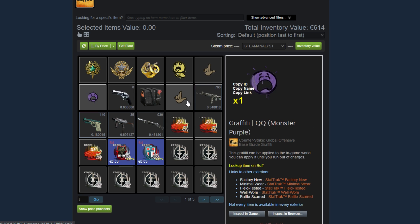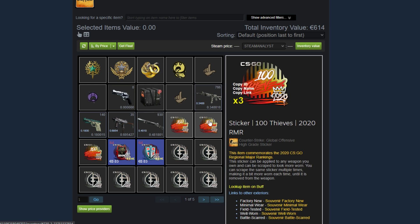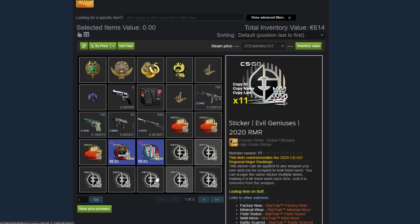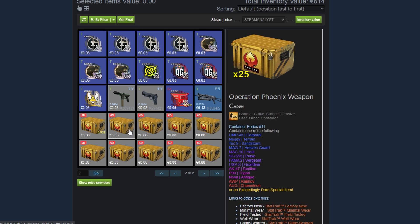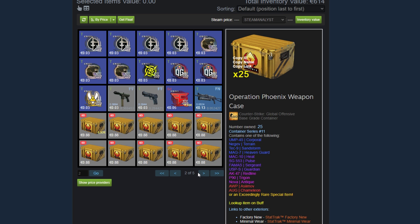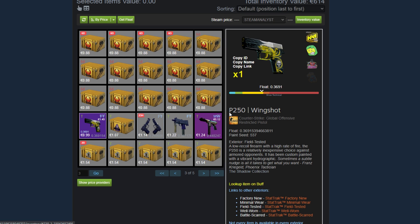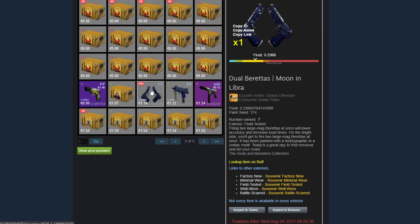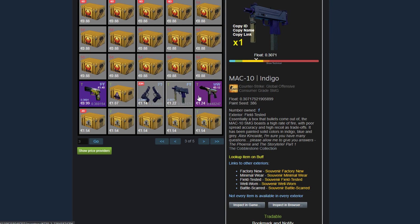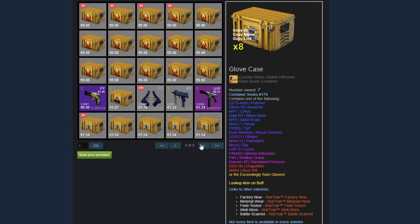He has a few graffitis and some skins — these are most likely all drops. Then some RMR stickers, some more RMR stickers, and some more drops. Then these are definitely some investments: he has 25 Operation Phoenix cases. Then we jump into our play skins — this is a P250 Wing Shot field tested with some cool stickers. Two investment skins: the Dual Berettas Moon and Libra, and the MAC-10 Indigo. Then a Tech-9 Remote Control, and some more Glove Case investments.